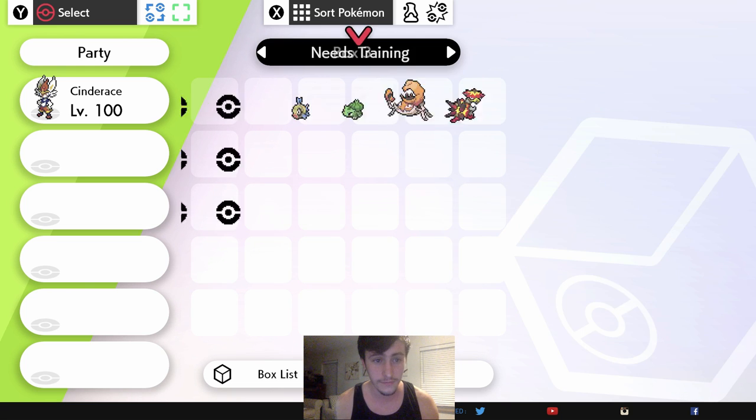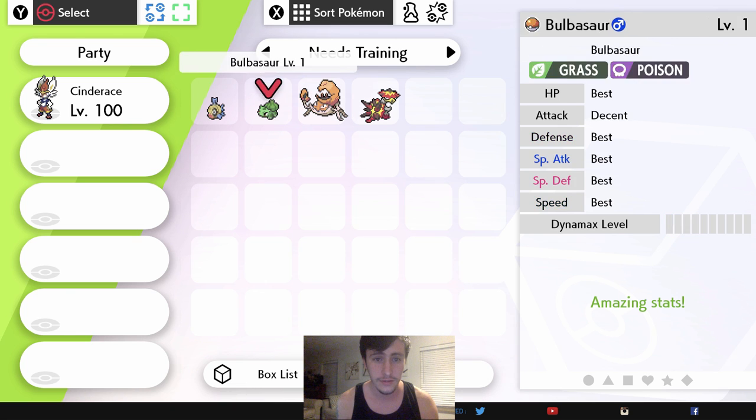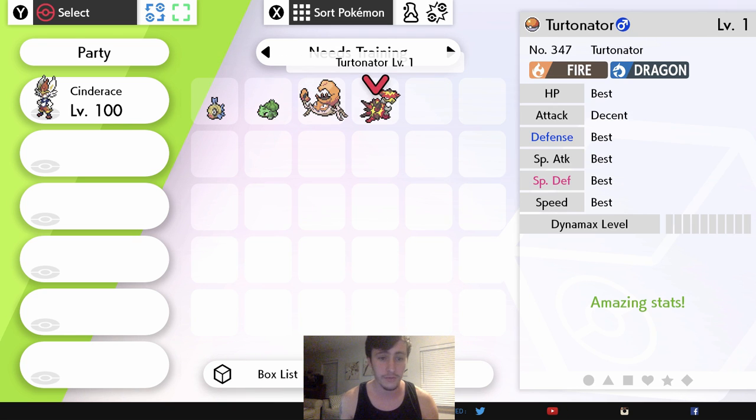I've got some Pokémon here that need to be trained — they've been bred and they're ready to be EV trained now. That's totally separate from IVs. Your IVs are right here. As you can see, your HP is best, so that's the maximum potential you can get out of that stat without being trained in it.